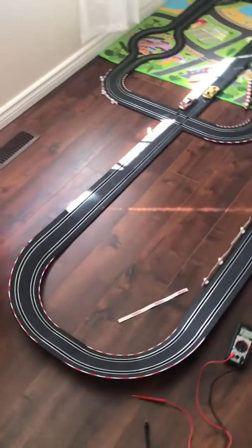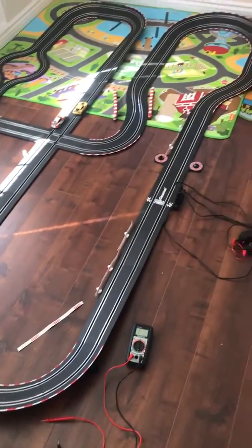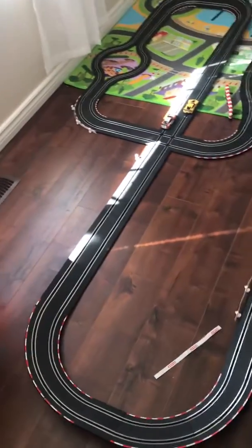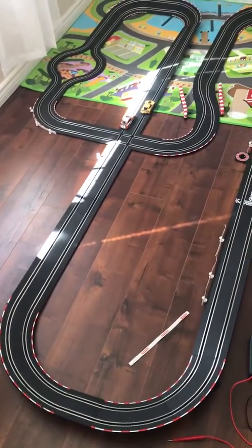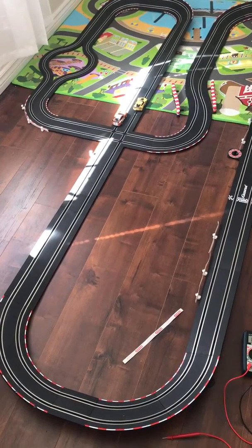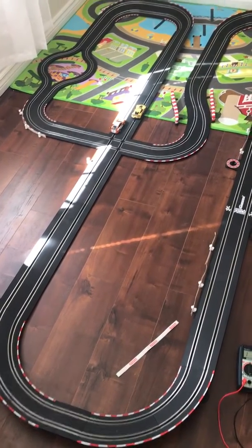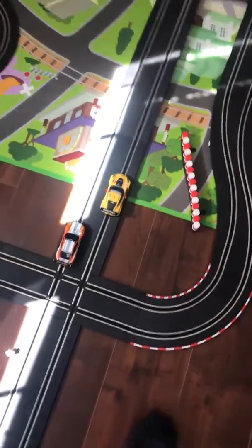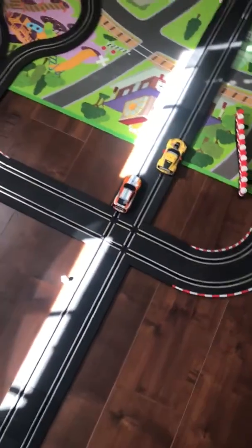Hey guys, I purchased this Carrera stock car set for my son and since yesterday I've been having some issues. At certain parts of the track the car loses power. After doing some research I found out that the contacts at the bottom of the car are very important. I double-checked and made sure those contacts are good, but I'm still losing power at certain points. I think I've got what the problem is now.